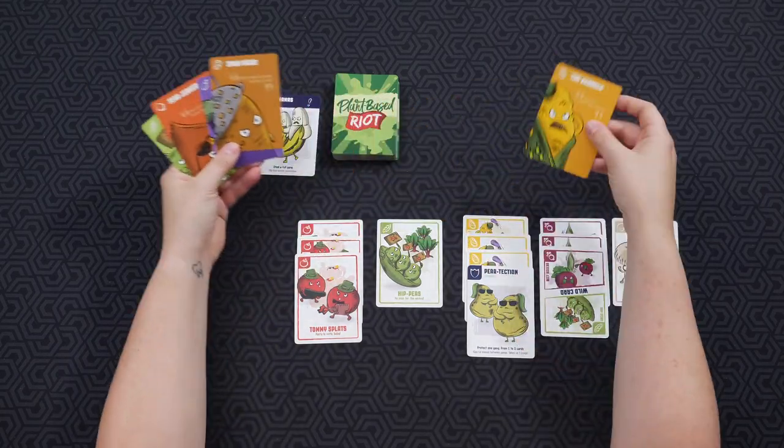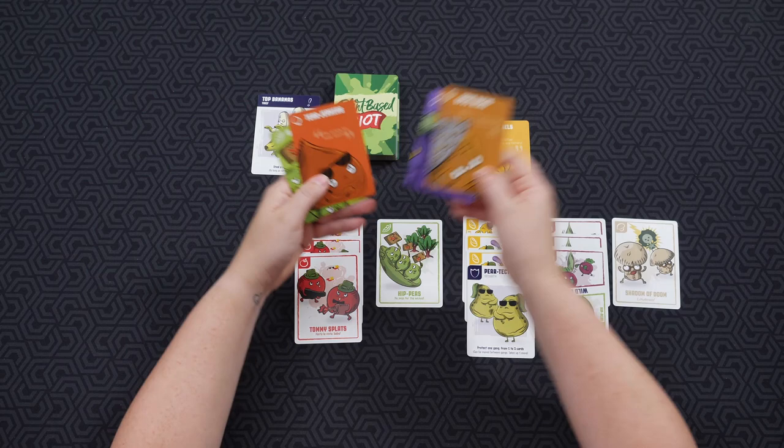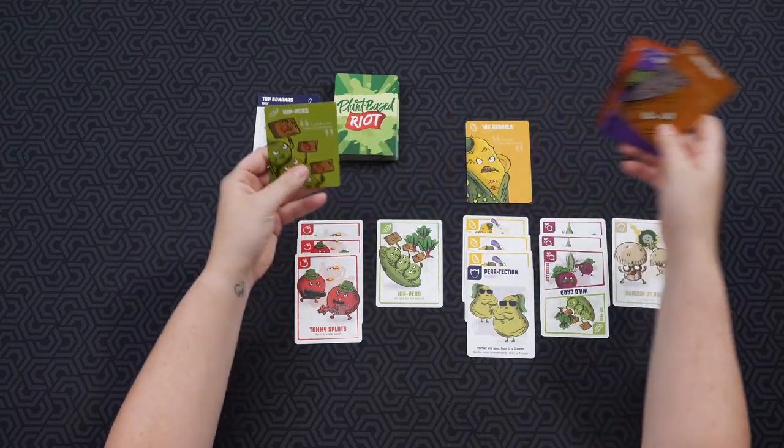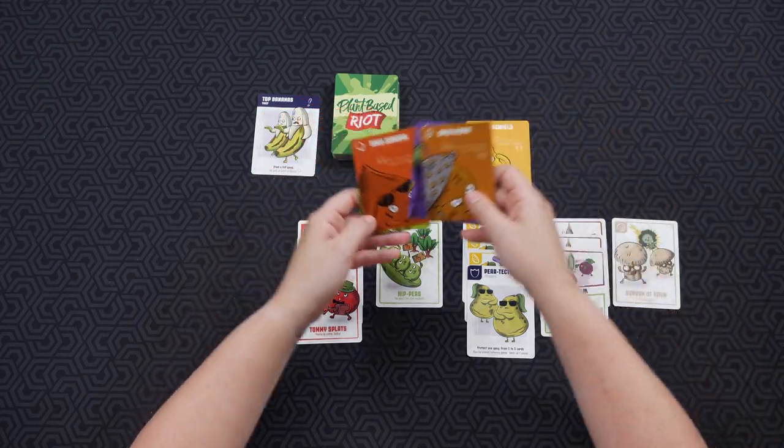Now we're going to yell turf war and see which gangs are in the cartel. We take the cartel cards, flip them over, and see which cards in the cartel we have in our turf. I was hoping for tomatoes but they're not in there, and neither are beets. But the peas are in here. We don't have any spudniks or tearjerkers, so we didn't get enough gangs — you need at least two to win. So we put the cartel back and try again. If two of our gangs had been in the cartel, we would have won — that's how you win.